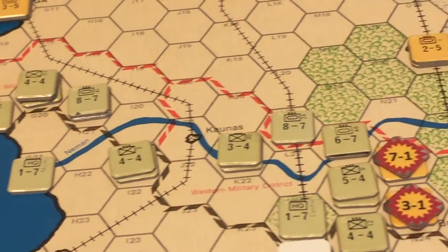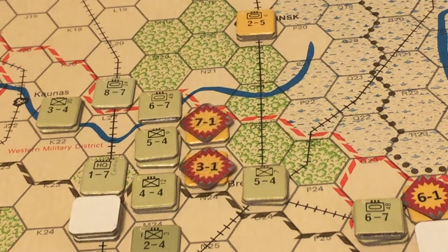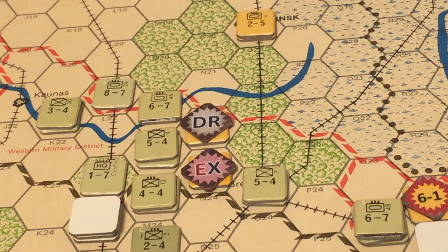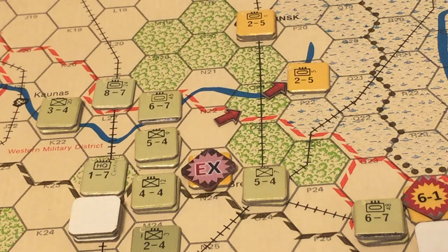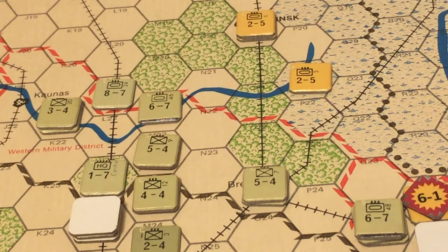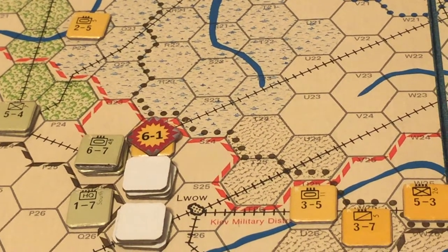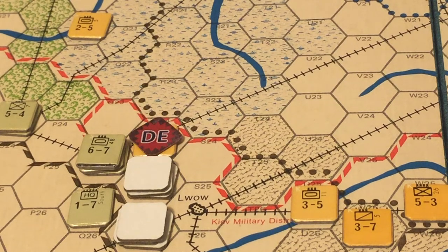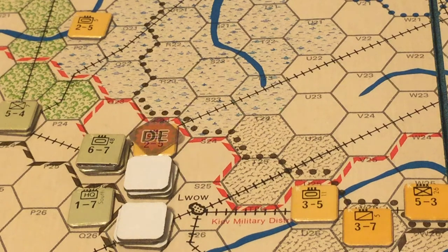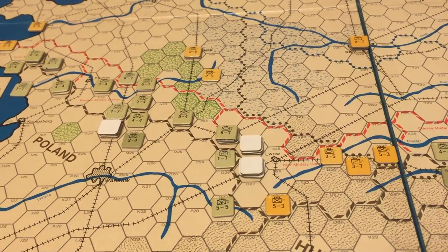Near Brest: a 7-to-1 and a 3-to-1 attack. In the 7-to-1 attack, the defending tank corps is forced to retreat into the Pripyat marshes. The remaining Russian 3rd Army is eliminated in an exchange, and the Germans lose the 12th Infantry Corps. In the last battle near Lvov, a 6-to-1 attack eliminates the defending Russian tank corps. That concludes all battles for the June 1941 German impulse. We flip back the inverted units, ending the German first turn.